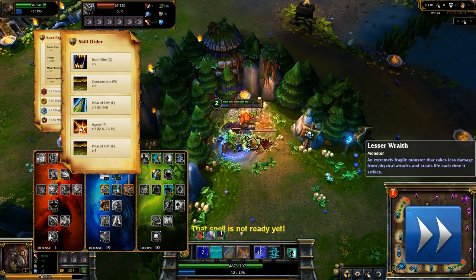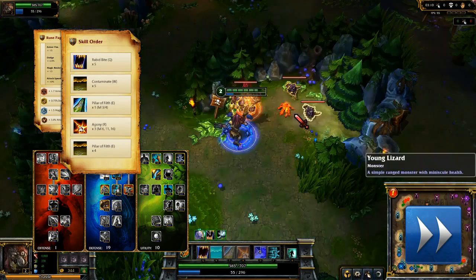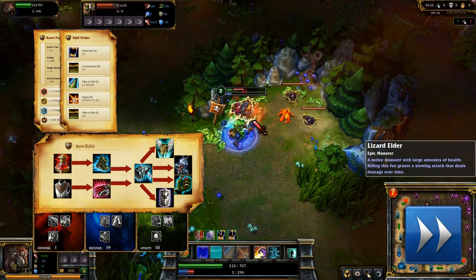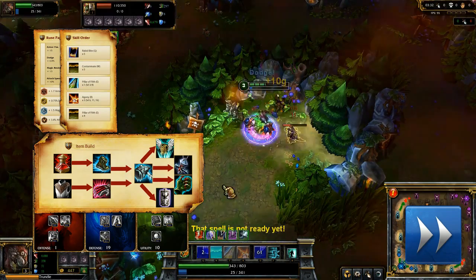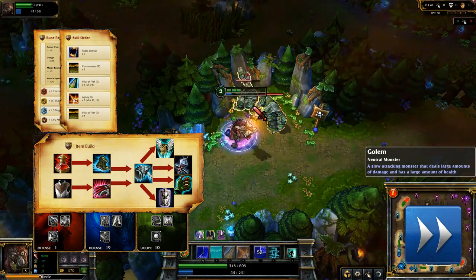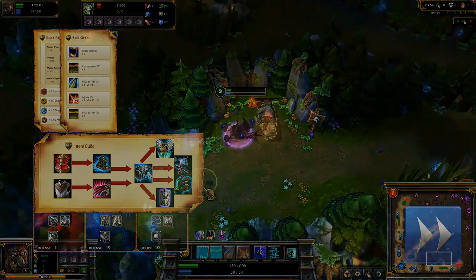I max out Rabid Bite as soon as possible, with Contaminate following, and leaving Pillar of Filth at 1 point. For items, I start with Cloth Armor and 5 health potions. Mercury's Treads and Madred's Razors are next. Your first big item should be Frozen Mallet. Afterwards, I like to take Guardian Angel, Banshee's Veil, Randuin's Omen, and Madred's Bloodrazor, in no particular order.